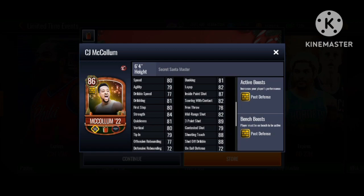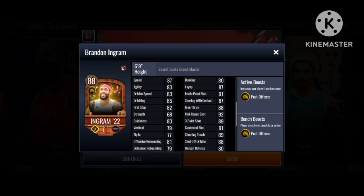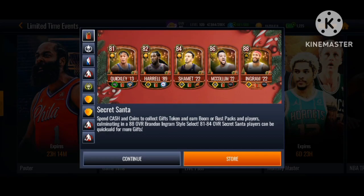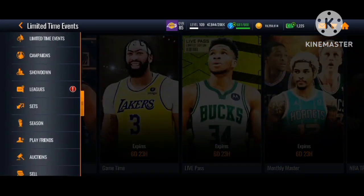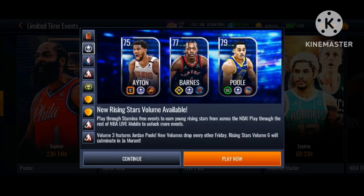He has some nice shooting stats, though some are a little under his overall. The grandmaster is 88 Brandon Ingram — 86 inside, 89 outside shooting, 92 mid-range, 89 three-point, 91 contested. Brandon Ingram cards are always good in this game, so this card is looking nice. He is only getting plus two post offense to position though, which is unfortunate, but he is the highest grandmaster in the game so far.